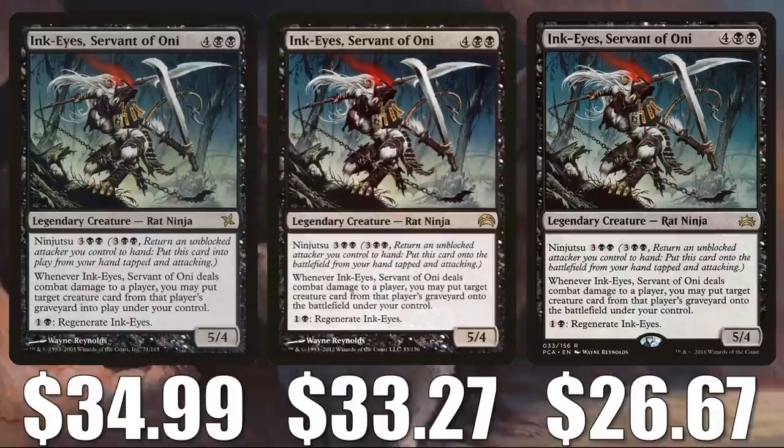Ink-Eyes, Servant of Oni — three copies to talk about here. We have the original one from Betrayers of Kamigawa at $34.99. The one from Planechase 2012 is at $33.27. And the one from Planechase Anthology is the cheapest right now at $26.67. There are products that contain some premium foil copies of this card as well — you can find one in From the Vault: 20, and there's also one in the Year of the Rat Secret Lair. This card has moved up already recently, but notice it is a rat as well as a ninja. We did see one leaked card that is a rat ninja, and this currently sees a lot of play in Yuriko the Tiger's Shadow builds, which is why it has gone up in value recently.